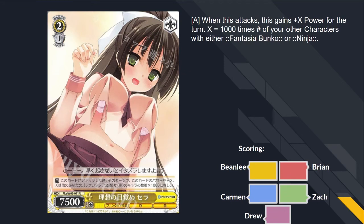It's a 2-1 to 7,500, and when it attacks against X-Pyre, it gets X times 1,000 for each of your Fantasia Bunko and Ninja characters. Sadly — or thankfully — we're never going to see much of this card. Just wait until I play my Ninja Trait Waifu deck. If you play this card, I'm flipping the table. This is unplayable. That's a bad card. It's probably an F. Bad art too.